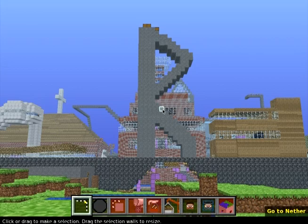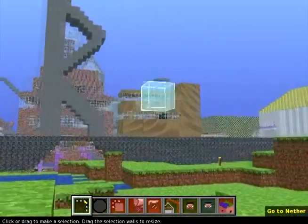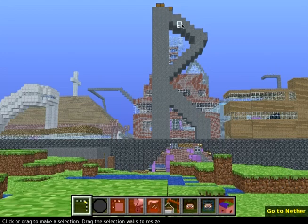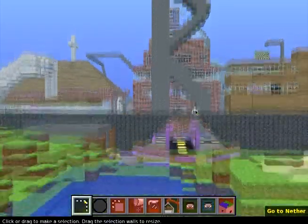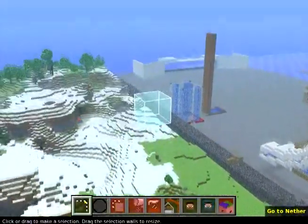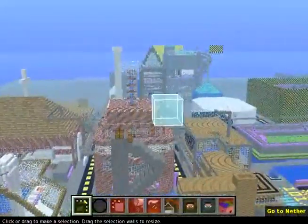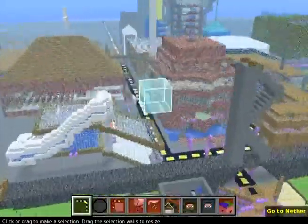Hey guys, this is Tamorium. This is kind of like another video I shot before except, as you can see, it obviously isn't Minecraft anymore - well it is but it isn't. This is a program called MC Edit, and the reason I think it's pretty cool is because it lets you fly around and gives you a really cool outlook of your town. So yeah, as you can see right now, this is our town as is, and I'm going to show you around from an aerial point of view.